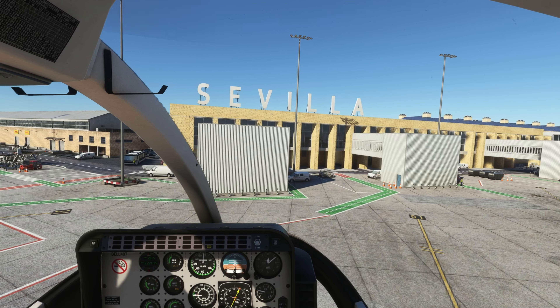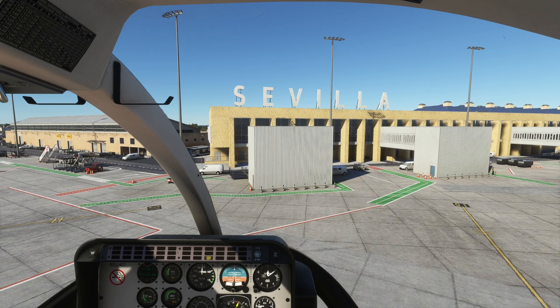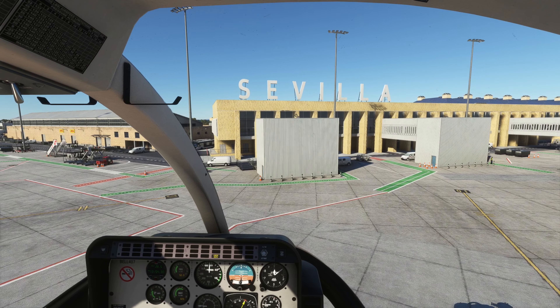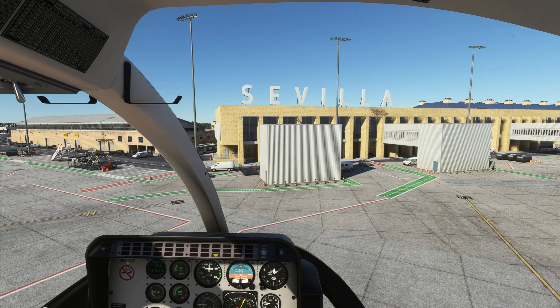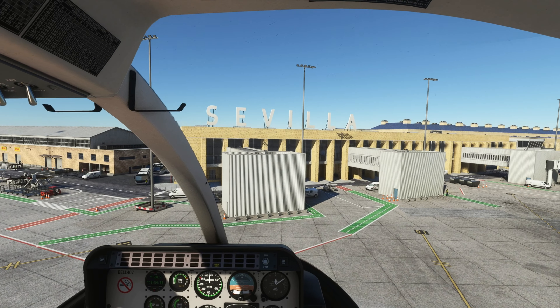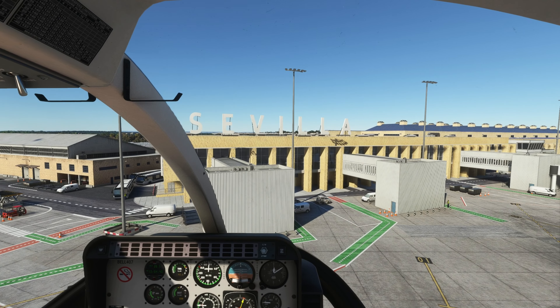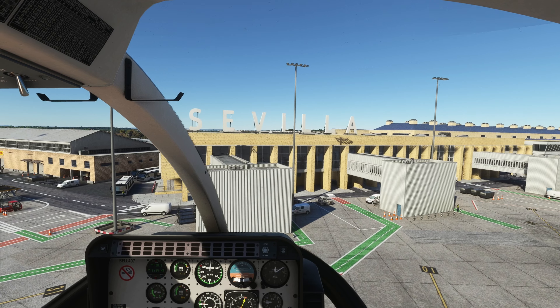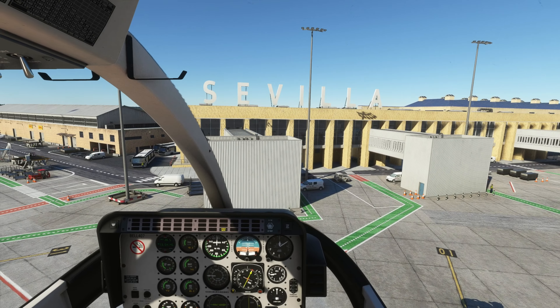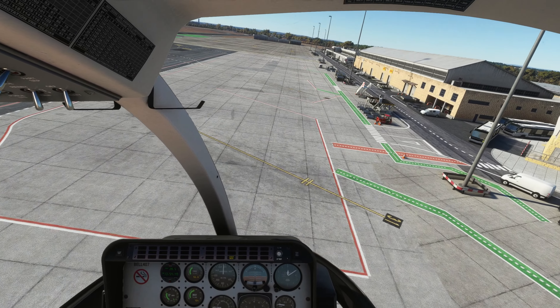Hello, welcome to another scenery review. This one is Seville Airport from MK Studios. It's being sold by Aeropax on their website for about 17 euros. We'll put the link in the description below. Let's fly the Bell 407 around it and maybe help you guys decide if you're going to buy it or not.